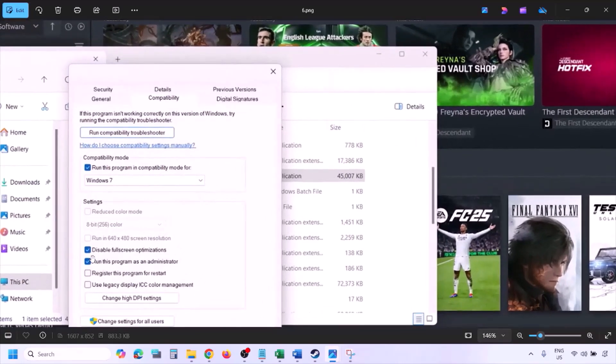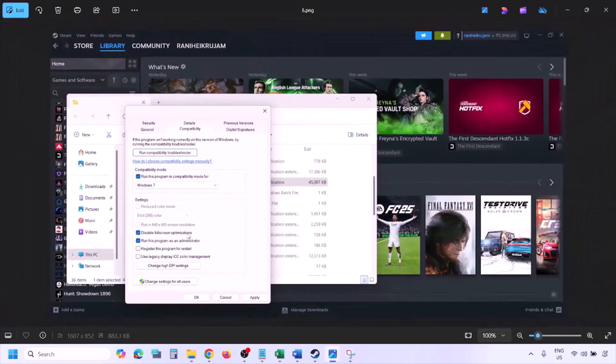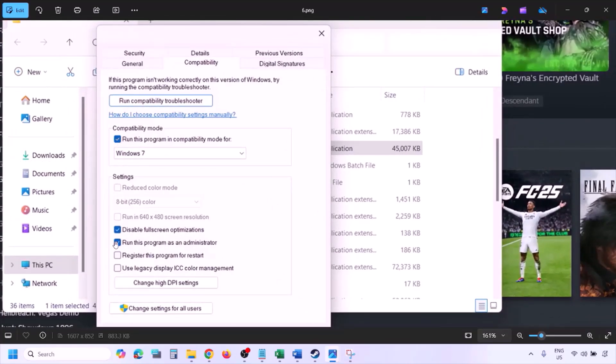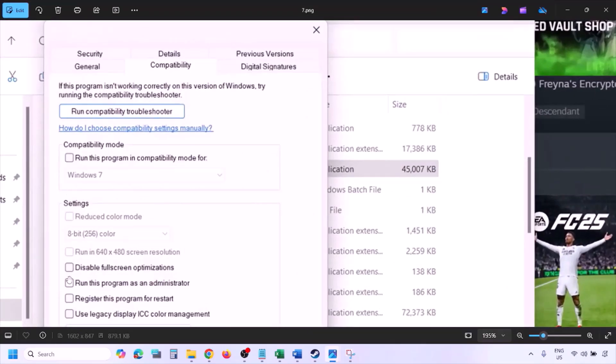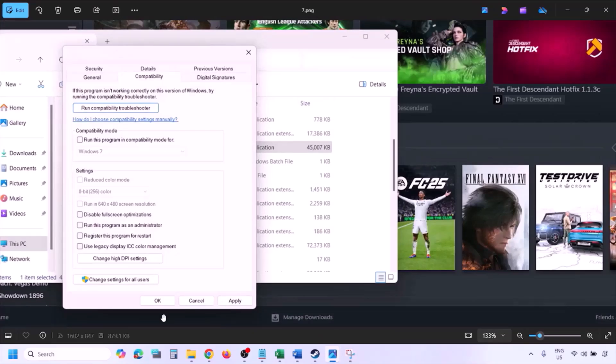Still not working? Put a check on the box which says 'Disable full screen optimization,' then hit apply, click OK, and launch the game and check. If you have checked all these boxes and it's still not working, uncheck all the boxes, hit apply, click OK, and then follow the next step.